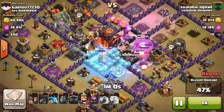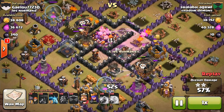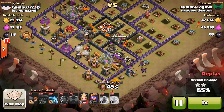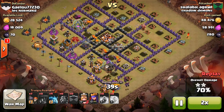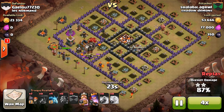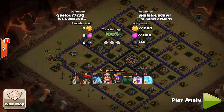Now all he has to deal with — I can't tell if he was going for the Freeze Spell on the air defense or on the Inferno Tower, but either way, he got the air defense only and not the Inferno Tower. I think that was a fail, but it looks like he'll be able to just take this one pretty easily. He still has a couple troops left and his heroes. He just drops his heroes at the end to clean up the rest, and he gets 100%, which is pretty nice.